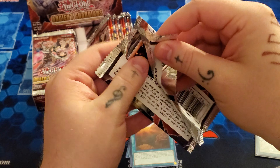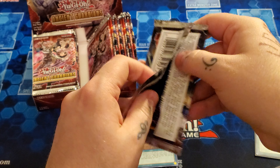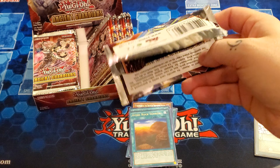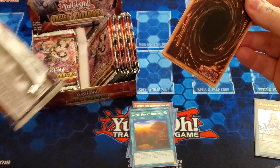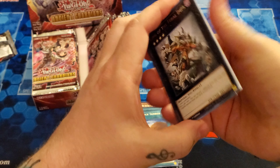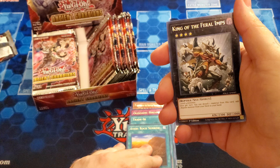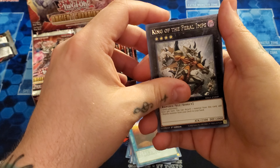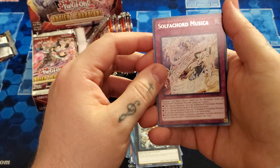Now, I haven't looked too much into the set being fully honest, or the archetypes actually, I should say. I know we have the Sulphacords, we have the Earthsardic, and we have the — I'm calling them Abyss. But what are they actually called — the Ogdoadic, or Ogdoadic, or whatever. I'm going to call them Ogdoadic, but it's a lot easier to just call them Abyss.